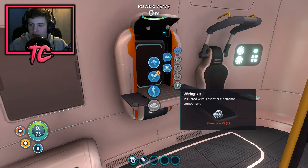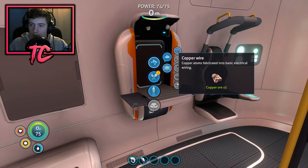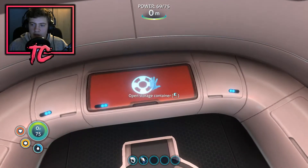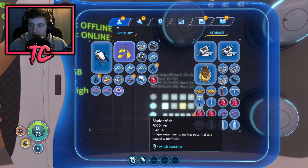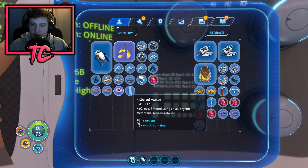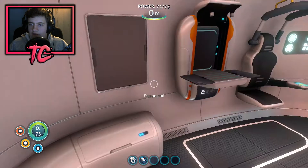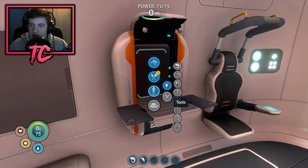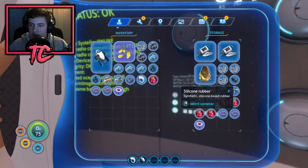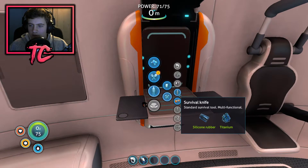We can get the wiring kit — wiring kit is two silver, or table coral sample, gold, and copper wire. So we need a copper wire anyway. I want to get some water out of the box too. I think I can actually get the table coral by using a knife. Yeah it is a knife — survival knife. I still got 101 health, which is quite funny. I need that silicone rubber — one silicone rubber. Let's go into personal, look in equipment — there we go, survival knife.